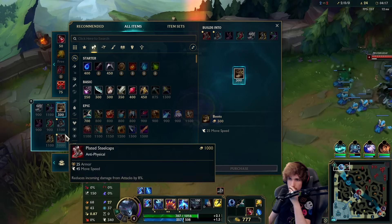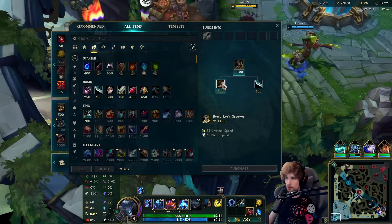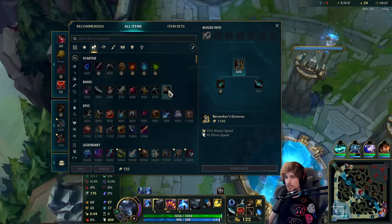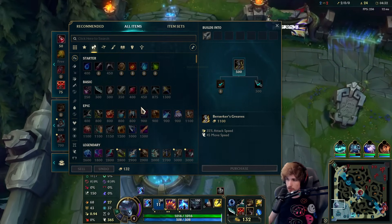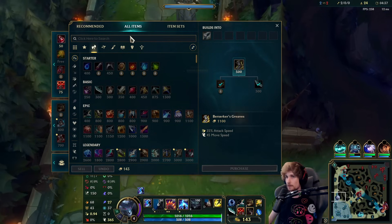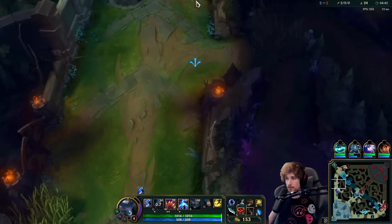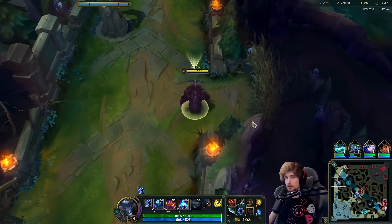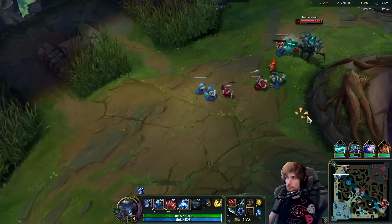What we're going to do is instantly buy Berserker's Greaves this game, and also a Control Ward. We are going for the AP version. With the new patch here and the new split, tank items got buffed quite a bit. Now, I would still honestly go AP Volibear. Tank Volibear is very nice and it's probably something you can do, but if you want to carry the game, I would always recommend AP Volibear much more.